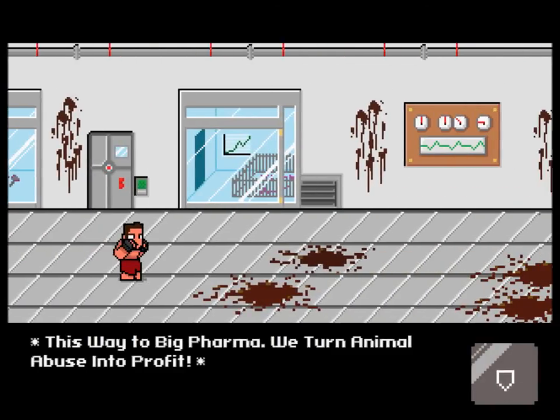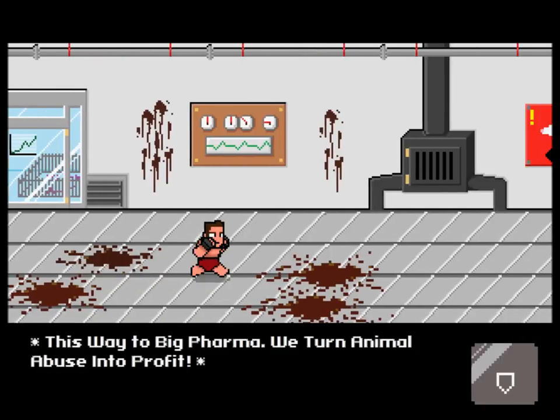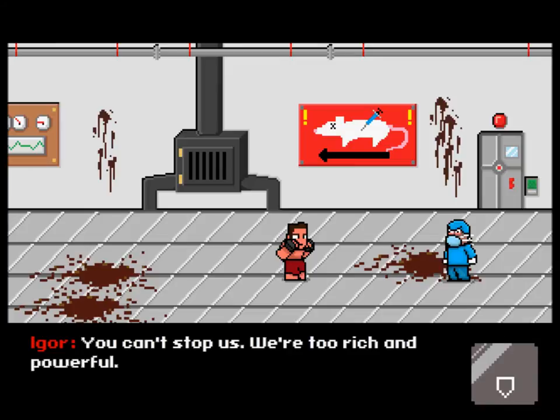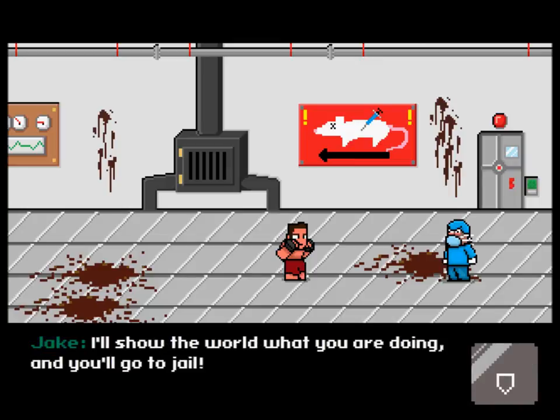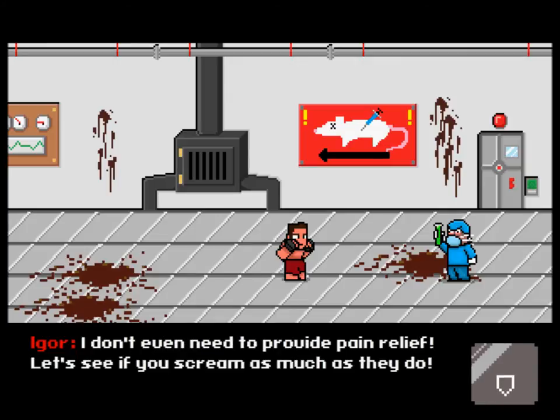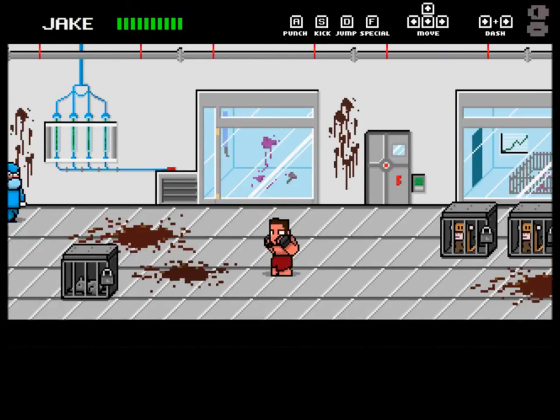This way to Big Pharma — we turn animal abuse into profit. PETA: 'I'm here to stop the madness.' 'You can't stop us, we're too rich and powerful.' The Big Pharma boss dialogue: 'The law allows us to poison monkeys with chemicals, and there isn't a single law protecting rats and mice in labs. I don't even need to provide pain relief. Let's see if you scream as much as they do.' You've gotta watch out for these guys — they throw chemicals at you.